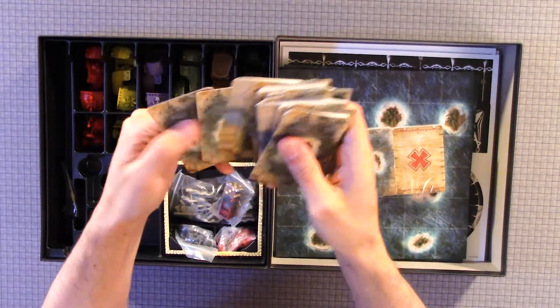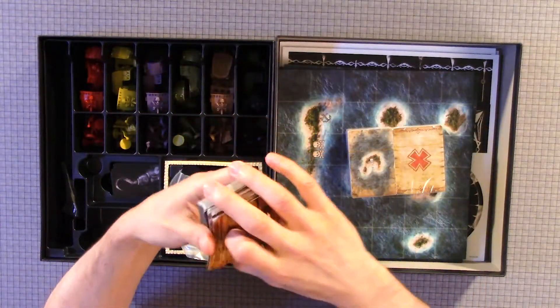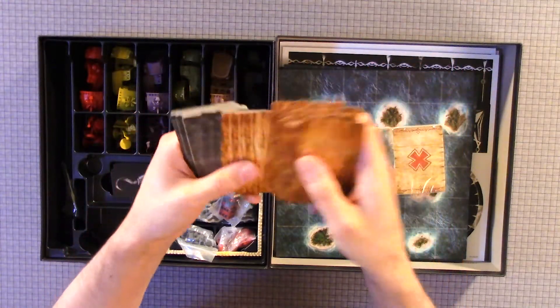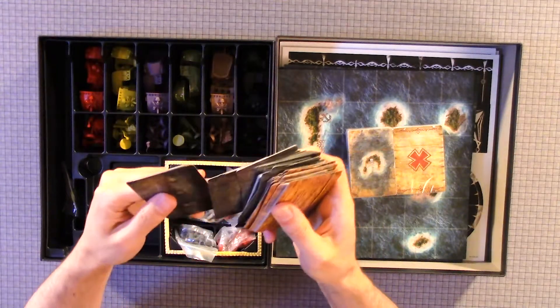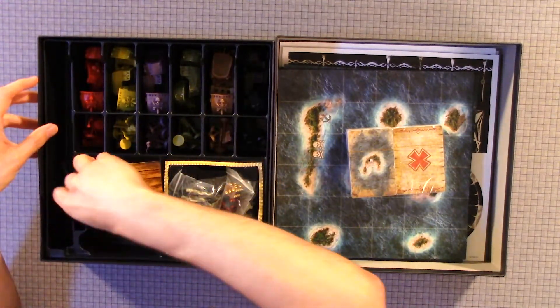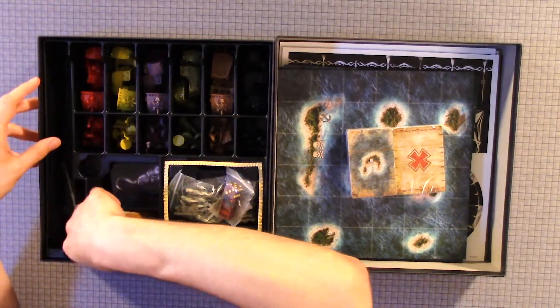Here we have the back of these cards — they're all the same. Here's the front: we have wood, obviously it indicates something. There's a dark one. I believe those go there — no, they don't. So they'll be flat.